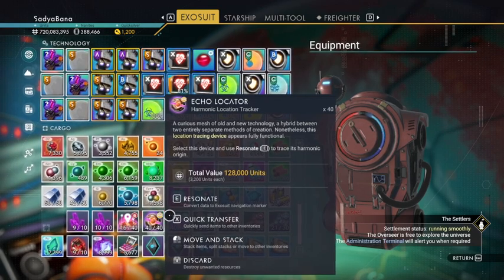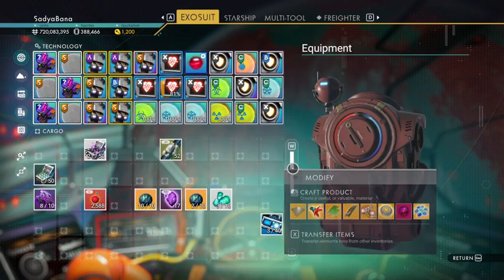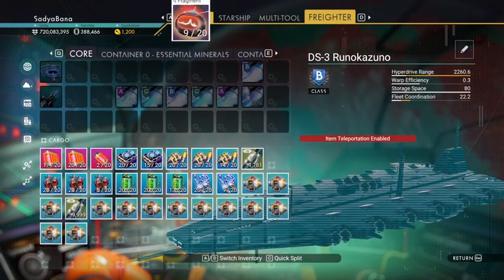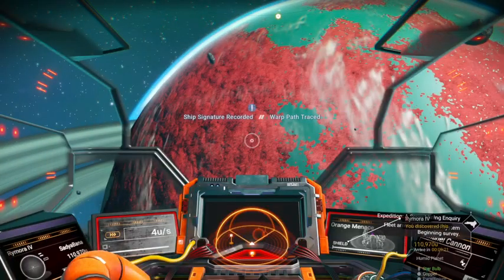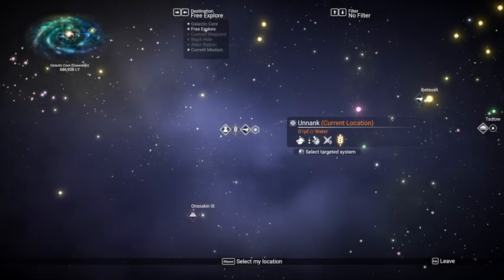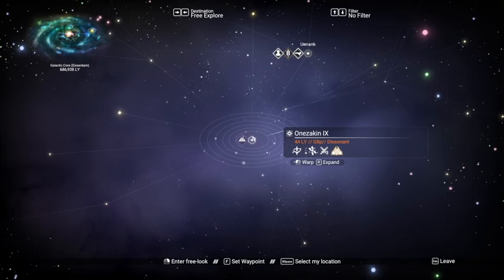So how do you find those systems? I believe those systems are typically the same as the systems where you have your sentinel interceptors. Let me go over here and grab this stack of AI fragments I got from the sentinel dreadnoughts. When you escalate the sentinel fight and defeat the final dreadnought, you get these. If you search this one, it will tell you a nearby system where a downed sentinel interceptor is. I don't need a sentinel interceptor right now, but the same system will have the corrupted sentinels. So let me warp over here.